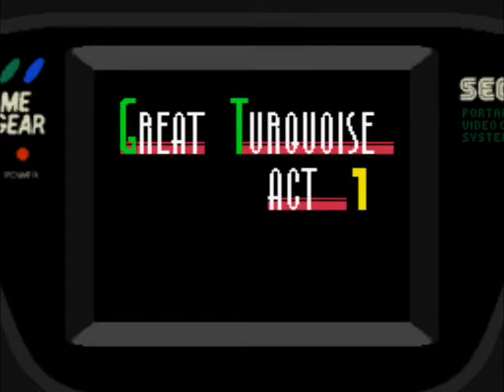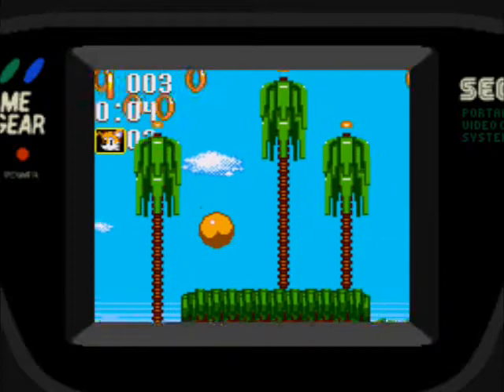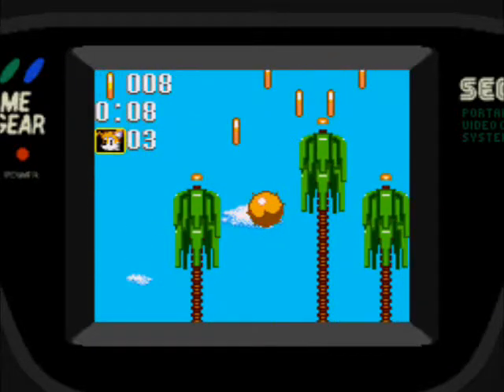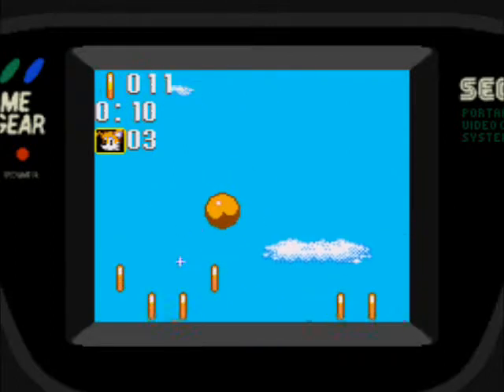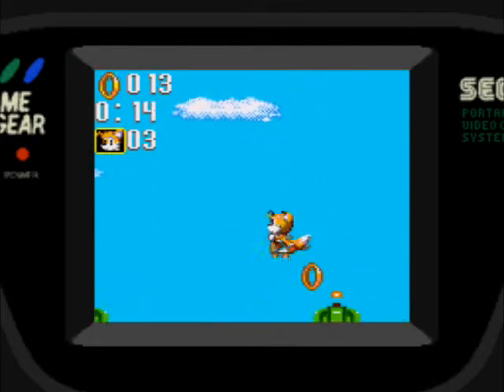Crater Case, acto 1. Empezamos. Los niveles son los mismos, solo que Tails tiene ventajas: puede volar, al igual que en Sonic 3 y en Sonic Chaos. Eso es algo que no podía hacer en Sonic 2.